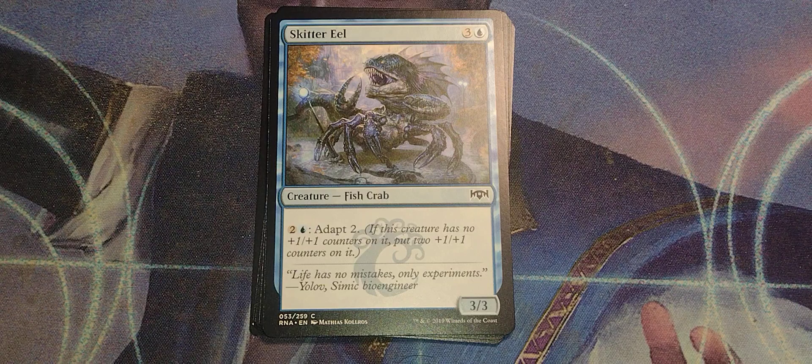Skitter Eel. 3 and a blue for a fish crab, 3/3. Two and a blue, adapt 2 — if there are no counters, put 2 on it.